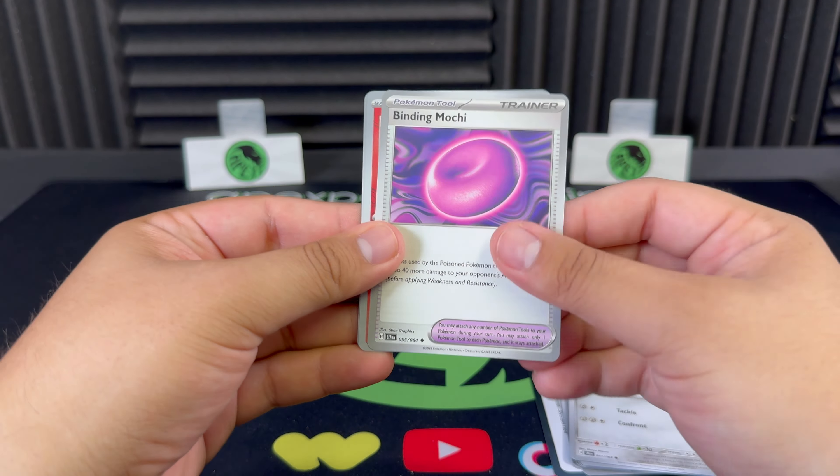We've seen the contents already so we'll put all the accessories to the side and jump into the next nine packs. One thing we've noticed — especially with the first video we did — is that some of the pull rates are not the best for this set. The tens might be the best pull rates from what we've seen. We get a Fezandipity EX — not the Illustration Rare but still a nice one regardless.